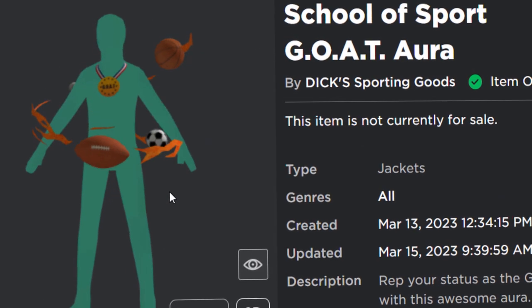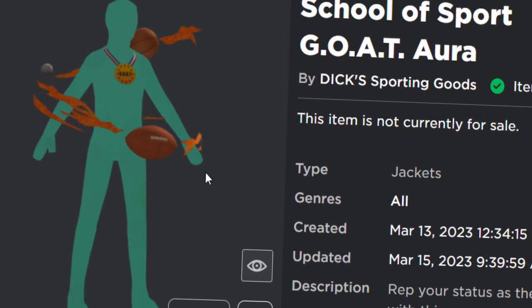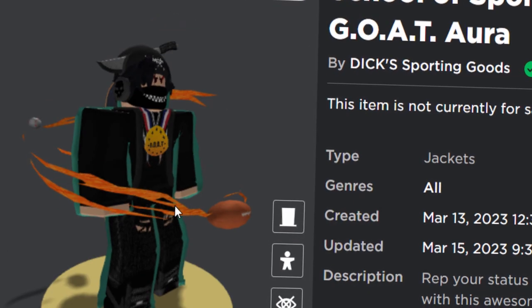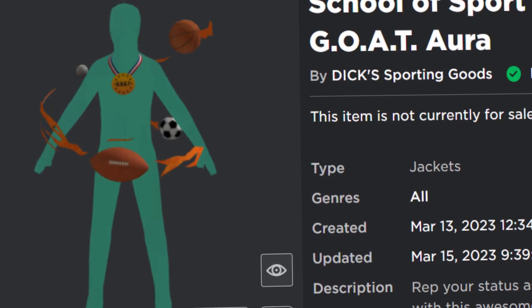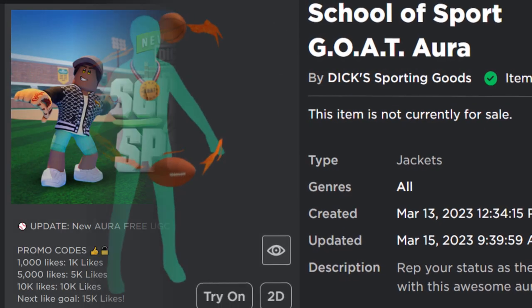The colours are a bit dark — it looks a bit gloomy — but it's called the School of Sport Goat Aura and it's kind of like multiple accessories combined together. We've got a basketball, a football, an American football, fire, and it's also got a medal which says 'goat' on it. It's a bit random. I kind of wish this bluish colour was a bit brighter, but whatever — it's okay, and it's free. Let me show you guys how to get it.